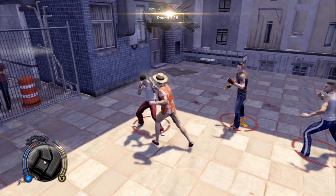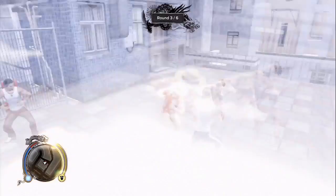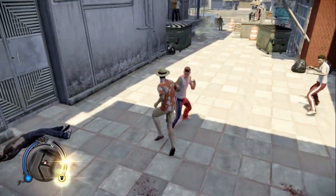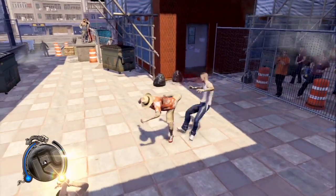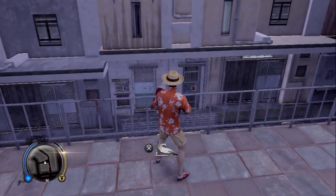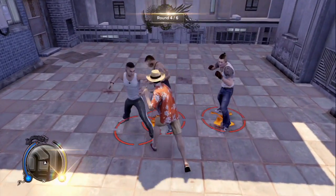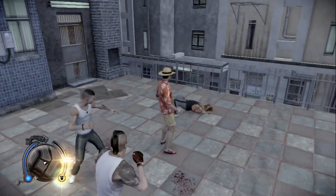Alright, three guys — should still be pretty easy. This guy blocks his attacks. You can use your face to heal your health, because normally your health goes back up at that time. Let's go ahead and grab this guy — sometimes he throws them across, so that's definitely good. Normally I start with the really big guys, that way I don't have to worry about them grabbing me from behind.